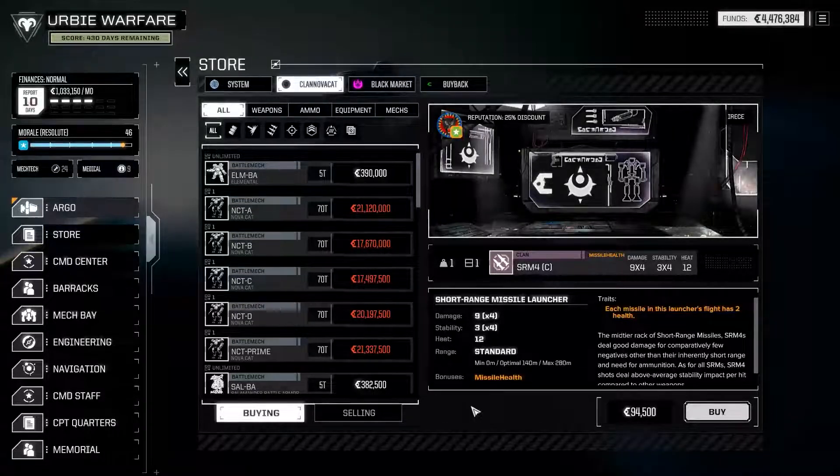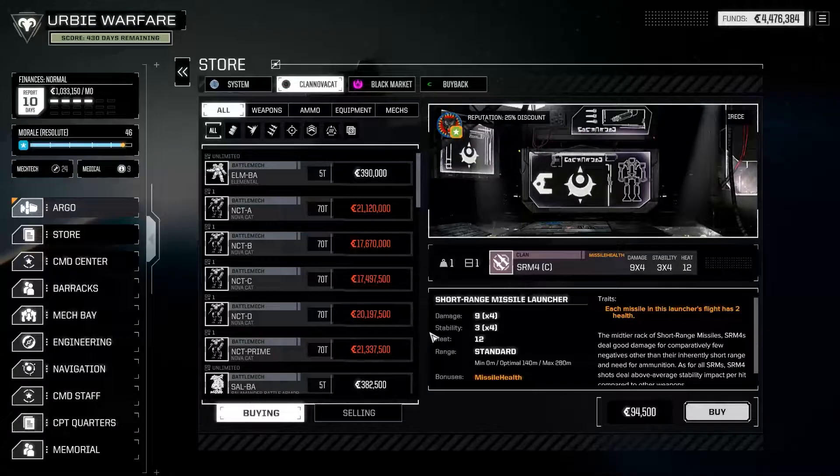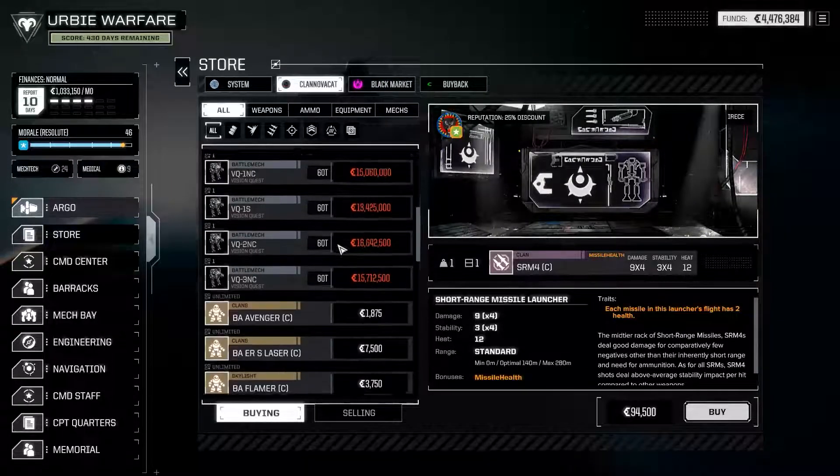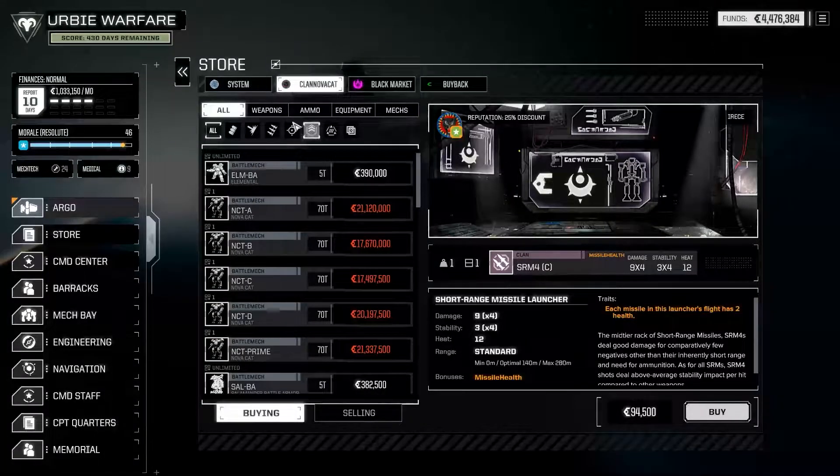Hello everyone and welcome back to the channel. Today we're taking a look at the Clan NovaCat faction store found in Battletech Advanced 3062. At this point the faction store is a little bit out of date because I'm continuing a campaign that I started before some changes were made in updates — I believe version 14. So this is late version 13; there will be a couple of differences, but the clan store doesn't seem to sell pieces, so let's go ahead and jump in.